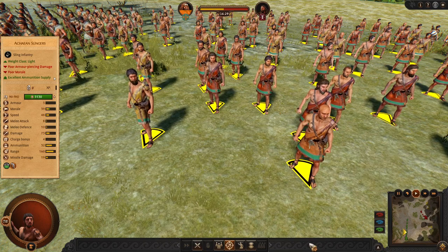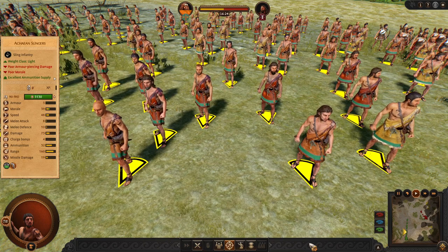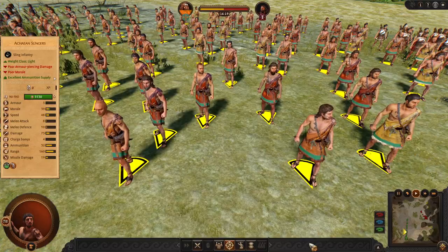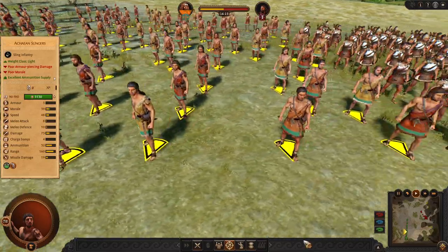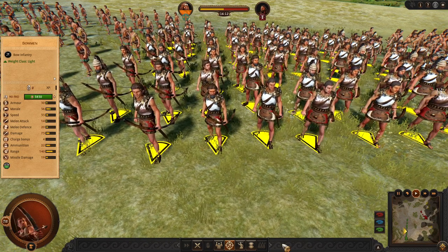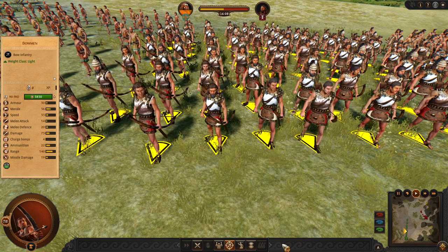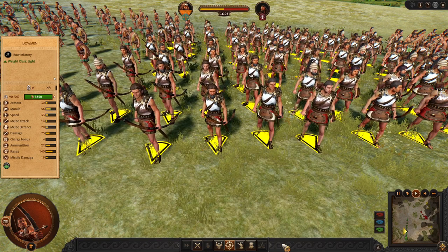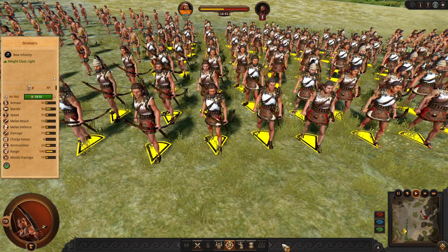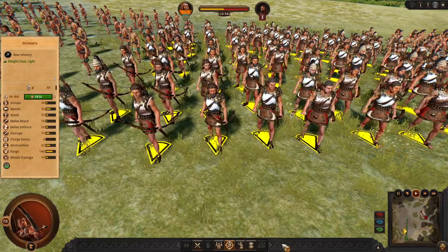Then we got some missiles. Akian Slings are a very favorite and popular option. They are always good. They have nice range and a lot of ammunition — I recommend using them. Also, next standard unit is Bowmen. Usually I do not recommend these guys because their damage and range is underperforming compared to other units. And in multiplayer battles, nobody is using Bowmen.